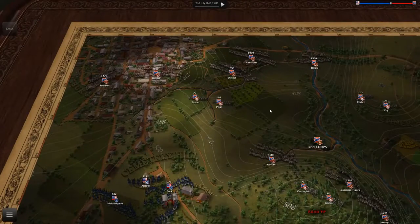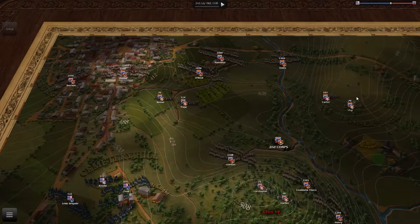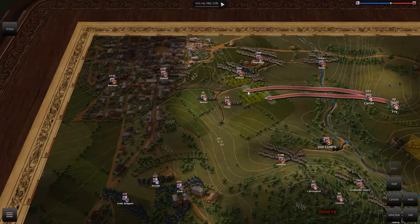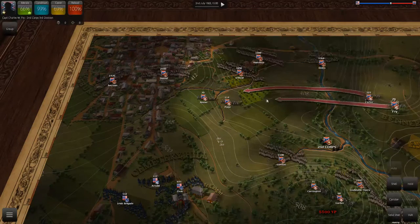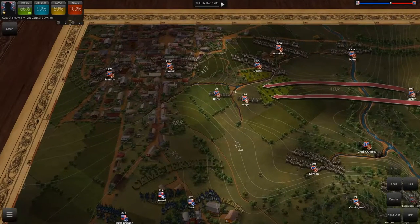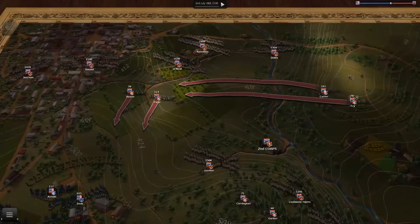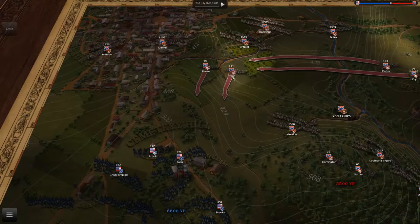Now let's focus on moving first. There are two ways to move your artillery. One is the way we're going to move Carter and Fry, and the second is the way we're going to move Reese and Page. Carter and Fry are going to mount up and actually be pulled back and then reset up their artillery. Whereas Reese and Page are going to just push their artillery forward, which means they'll remain active and engaged in the battle.